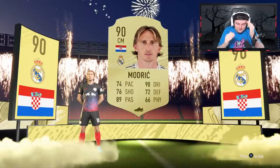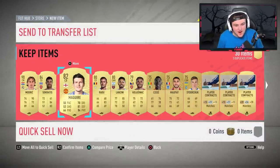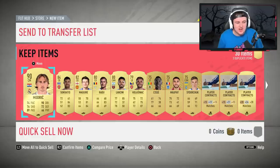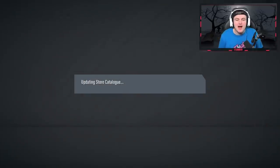That is insane. What an insane first pack. And Socrates and Harry Maguire as well. What a start. 90-rated Modric — I am over the moon. Untradeable, of course. Let's go!